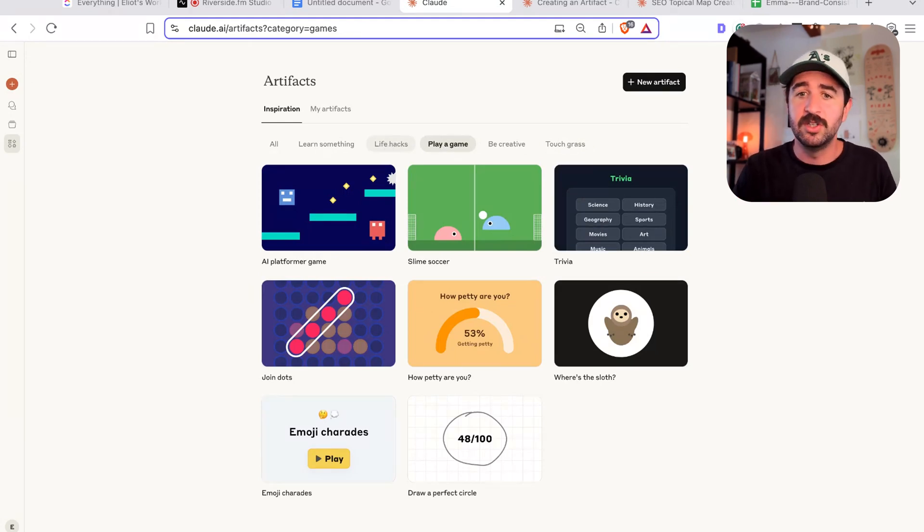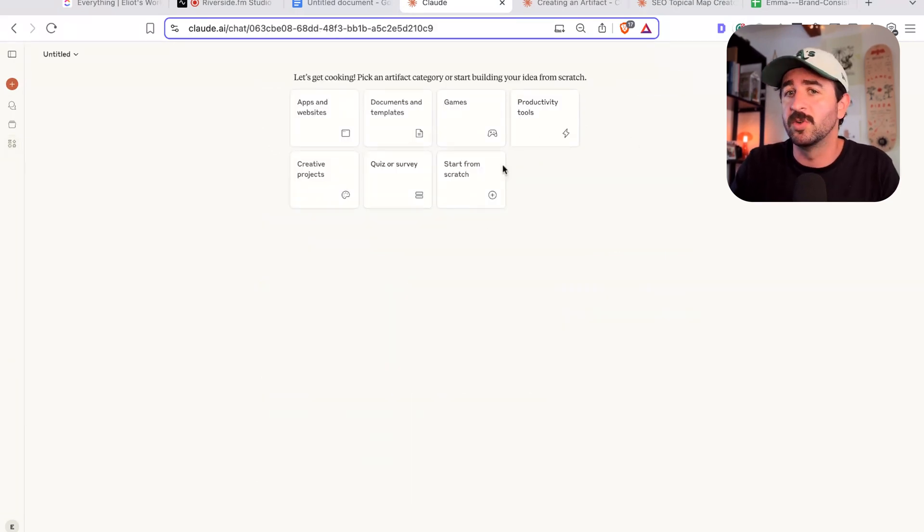You don't need to pay for another tool. You don't need to use everything else — you can start building stuff right in this system, on this platform. You could hit the new artifact button and it gives you options of the sort of stuff you can build: productivity tools, games, documents and templates, apps and websites, creative projects — and deploy them all within Claude.